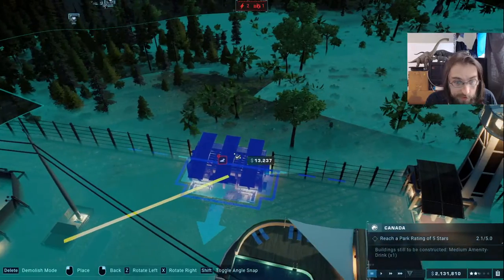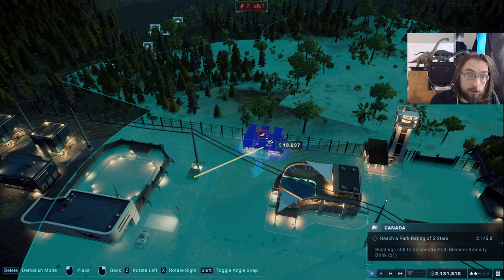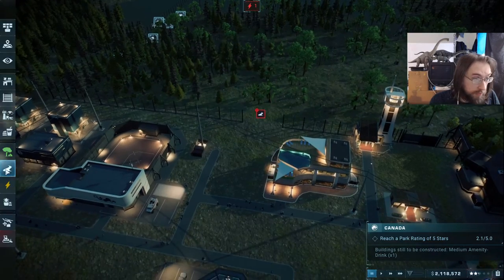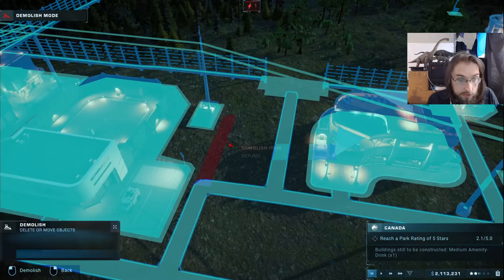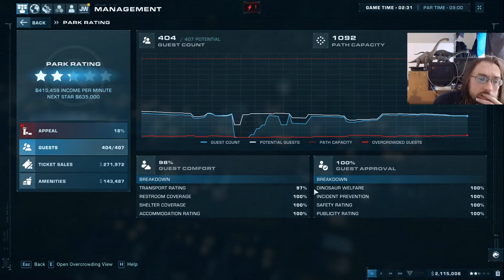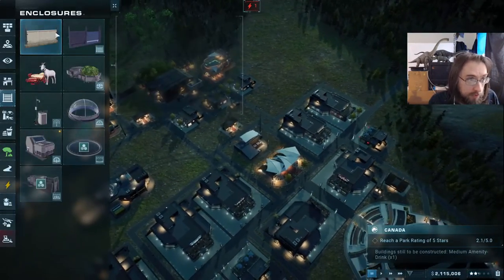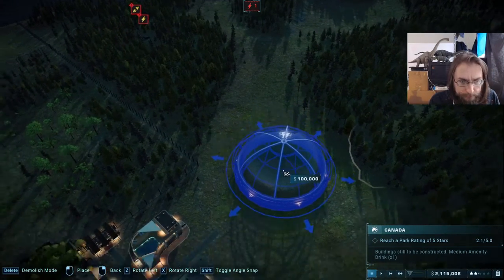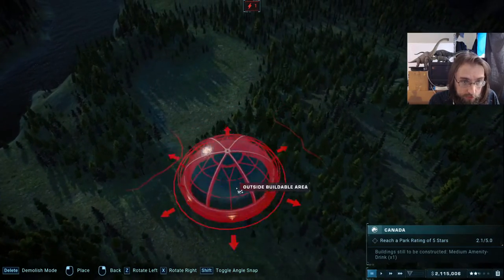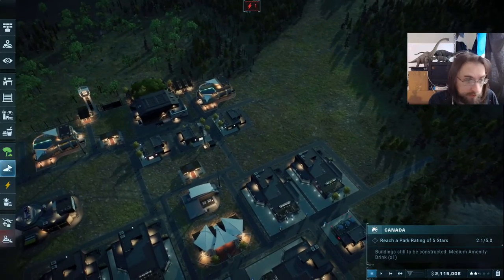Let's take a quick look at the aviary placement. I want to move the viewing gallery down a bit to improve transport rating. I think we'll just put it there — gets it a little closer and on the right level with the hotel. After the reload, transport rating is 97%, which is the only remaining problem. The rebuild is essentially complete.